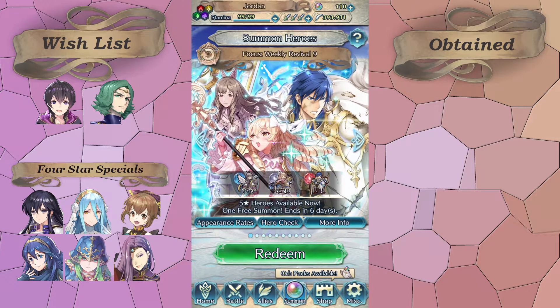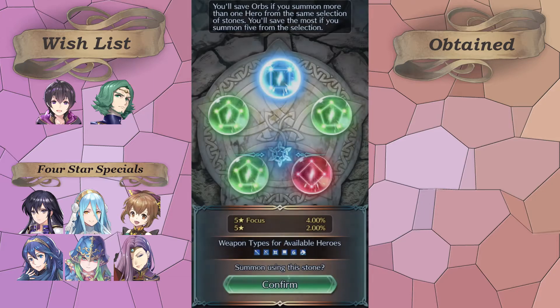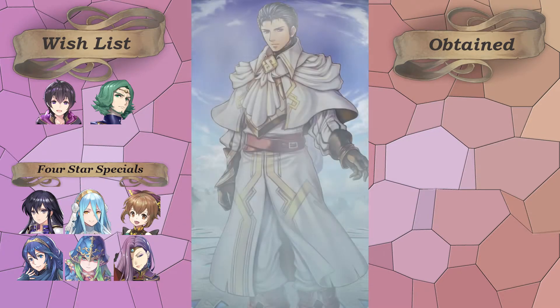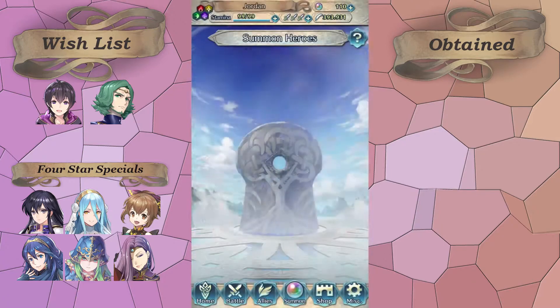On this banner I'm going to hope for a blue so I could possibly pull Sunia. I've always wanted her and her refine put her back on the map, so perfect, we get one blue. I've always wanted to get her. I do kind of wish she would get a resplendent because I don't really like her art, but we'll just see who we get — and it's Reinhardt. I started building my Reinhardt actually. I had enough copies and I obviously have his resplendent, so not too bad.